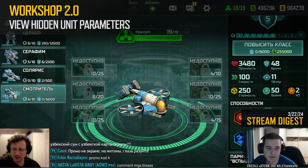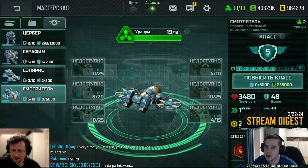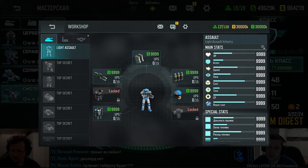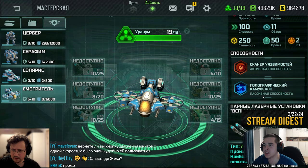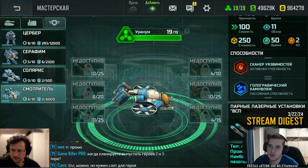When will we see hidden unit stats? We're currently in the process of redesigning the workshop and making good progress. One of the key improvements is the display of stats using graphical bars rather than just numbers, aiming to enhance visual appeal and make it easier for players to understand their stats at a glance. Additionally, this update will unveil hidden stats such as the duration of the shield or chameleon fog, and other upgrades players may not have been aware of. We're on track to complete these enhancements within the year.